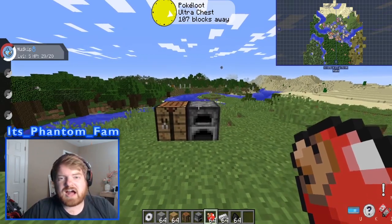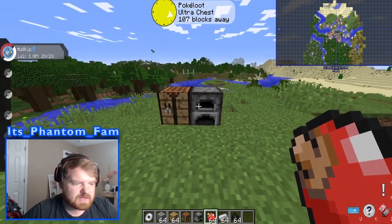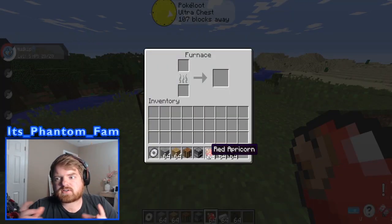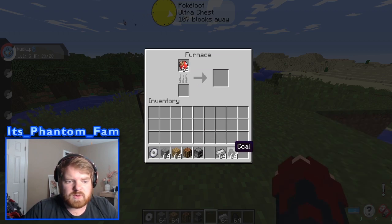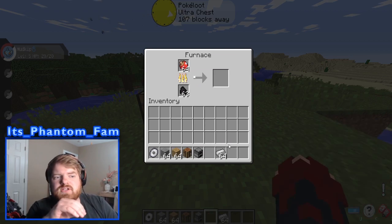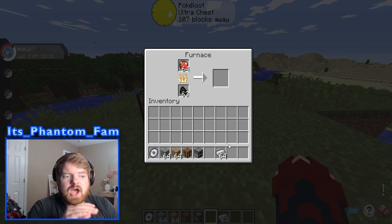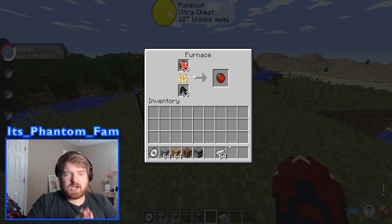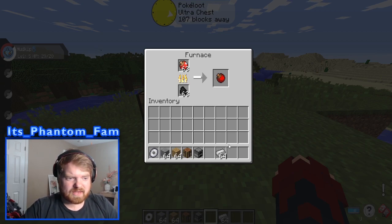Alright, so the first thing you're gonna obviously want to get is Pokéballs. Pokéballs are extremely important for Pixelmon. First off, you're gonna need apricorns. There are different recipes for different Pokéballs, but right now we're just going to go over the simple red Pokéball. There will be a link in the description so you guys can see what you'll need for each one. But for now, you need to cook these apricorns - you cannot do anything with just normal apricorns. You need three red apricorns to make a Pokéball.